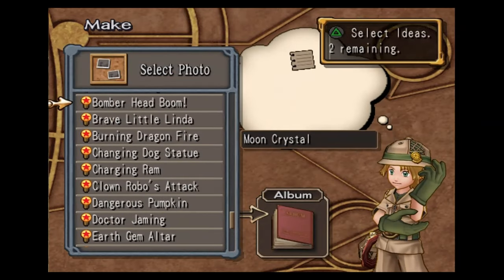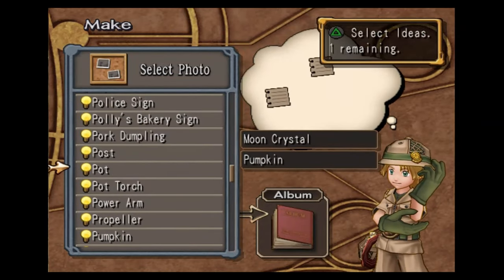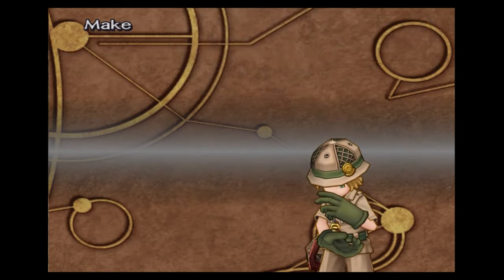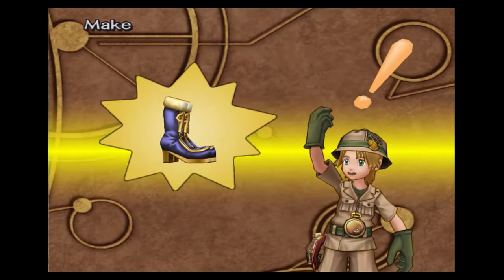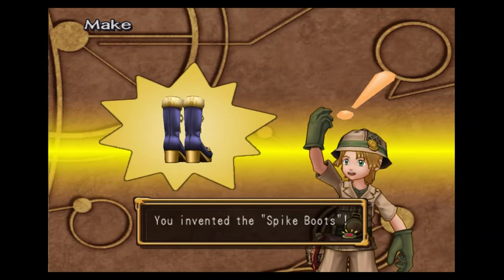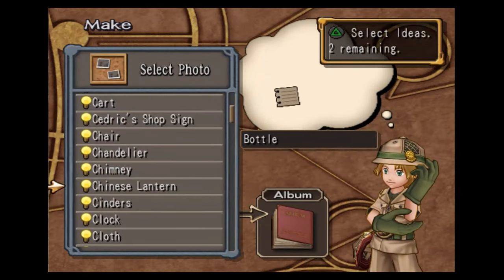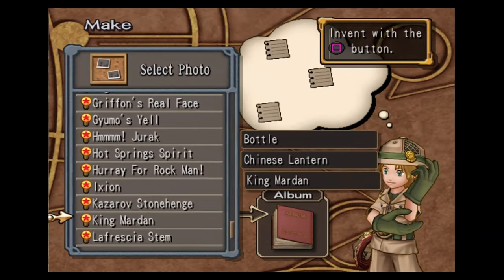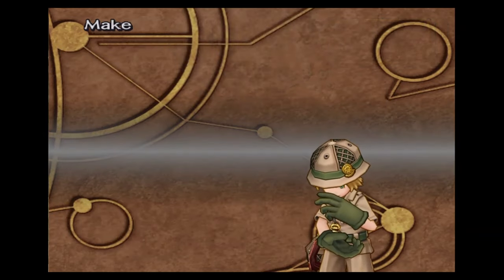You're going to want moon crystal, pumpkin, and parasol — this will make you the spike boots. This next one's very helpful. Bottle, Chinese lantern, and king martin — this will make you the stamina drink. This is basically an essential.